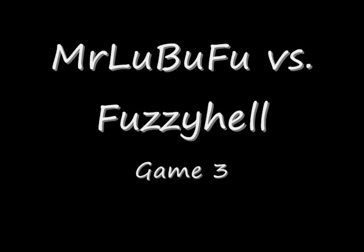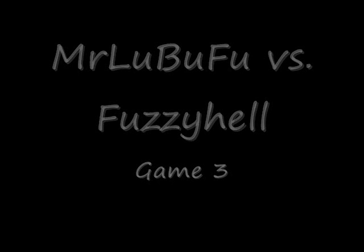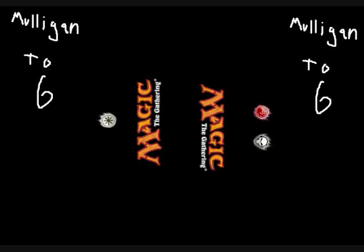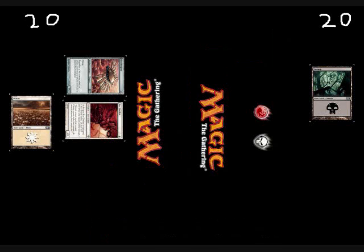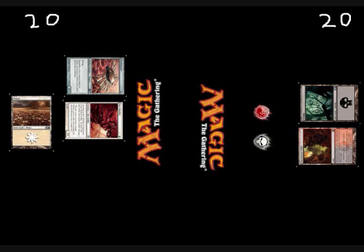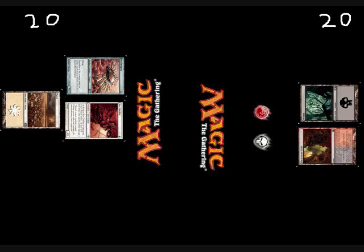And so then we were on to game three, the finale. We both actually mulliganed to six, but then we both kept. I decided to go first, so I go Swamp, Inquisition of Kozalik to see what his hand was. He had two Core Skyfishers, an Ornithopter, a Plains, a Core Duelist, and a Dispatch, so I make him discard a Core Skyfisher. He then plays a Plains, an Ornithopter, and a Core Duelist during his next turn. I play a Blackleave Cliffs and pass. His next turn, he draws and then ends his turn, so he's mana screwed, which was unfortunate.